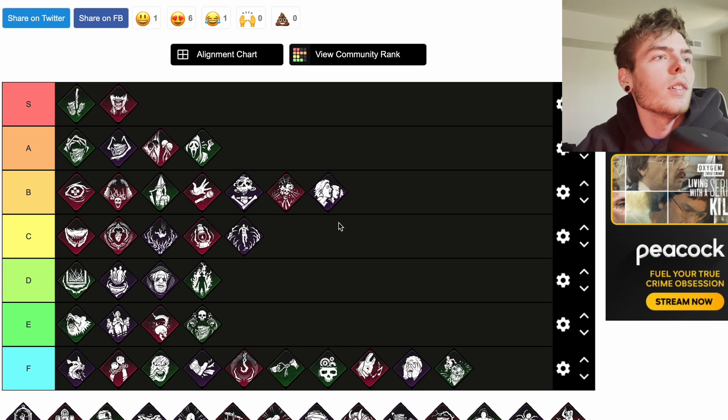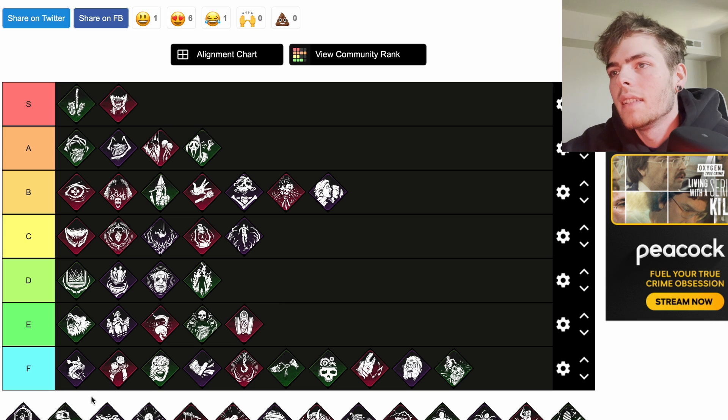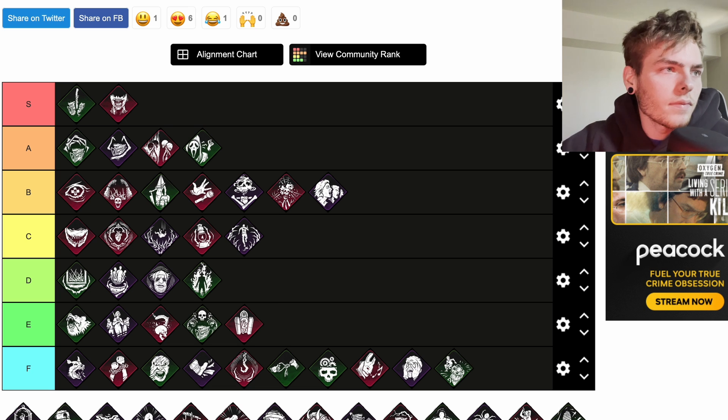Iron Maiden: you open lockers 50 percent faster; survivors who exit lockers will scream, suffer from the Exposed status effect for 30 seconds, and their location is revealed to you for four seconds. That's pretty decent — probably good for Huntress and Trickster for reloading faster since you open lockers faster. Exposed for 30 seconds is good, but people don't often get in lockers. We'll put it at E.